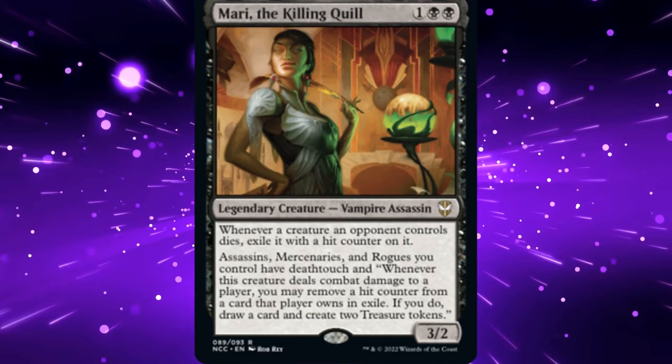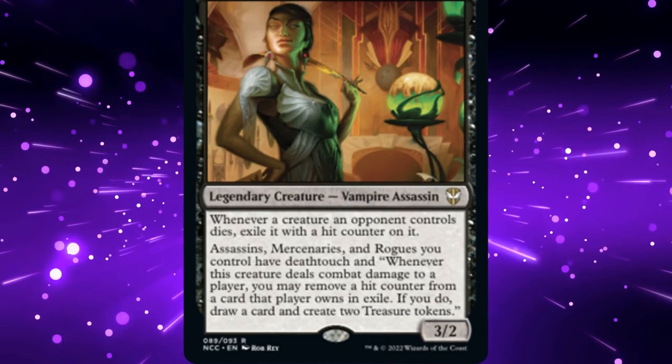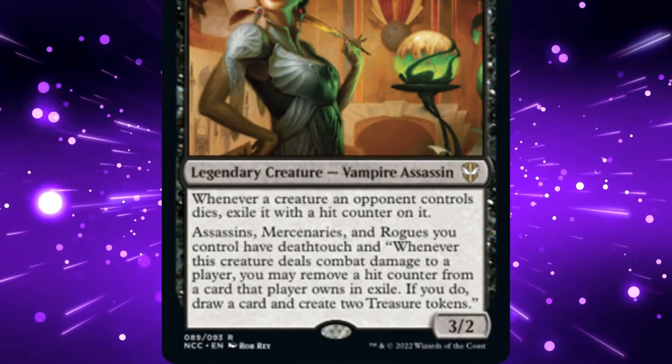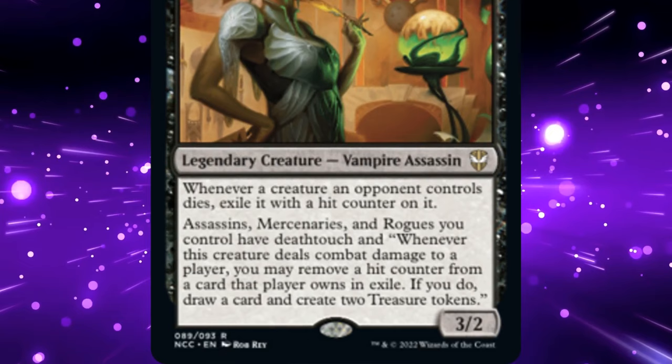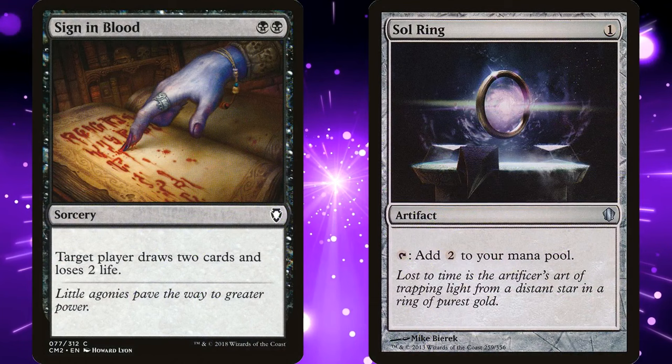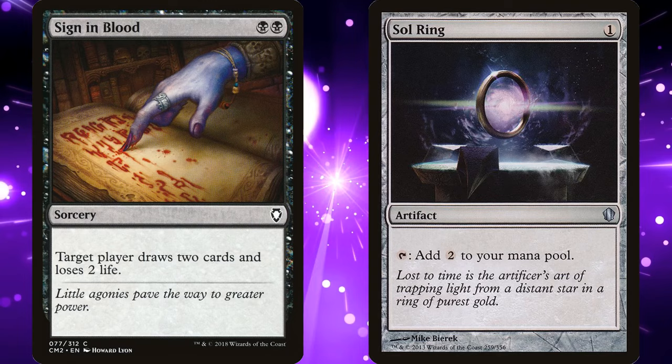Mari the Killing Quill is a 3-mana 3/2 legendary vampire assassin. Whenever a creature an opponent controls dies, we exile it with a hit counter on it. Additionally, Mari gives assassins, mercenaries, and rogues we control deathtouch, and whenever this creature deals combat damage to a player, we may remove a hit counter from a card that player owns in exile. If we do, we draw a card and create two treasure tokens. The most powerful thing you can do in Commander is ramp and draw cards, and Mari does both.